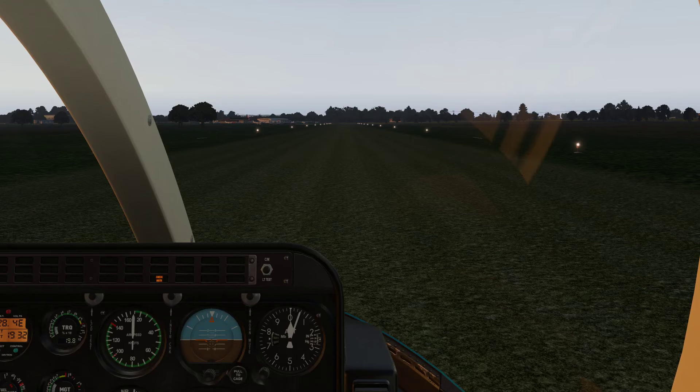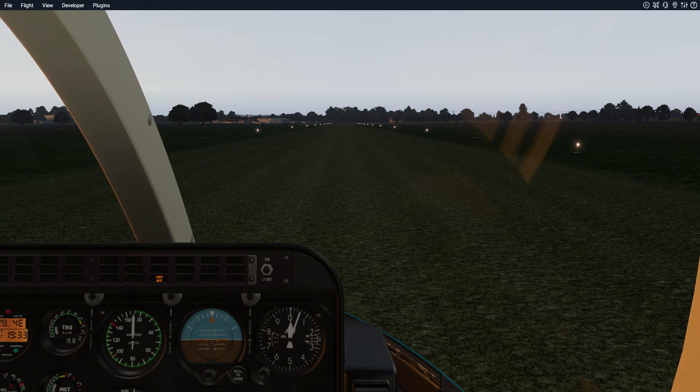xplanehelp.co.uk. Orbex Airports before and after. This video is part of a series of videos to show you what some of the X-Plane 11 default airfields look like before the Orbex scenery is added, and then once the Orbex scenery has been added we can have another look at what the airfield looks like. This particular video is for Davins Hill Aerodrome, Echo Golf Mike Lima.